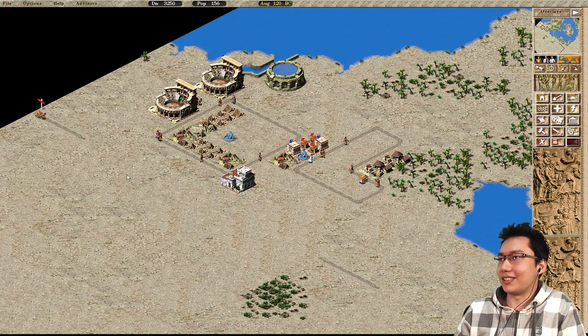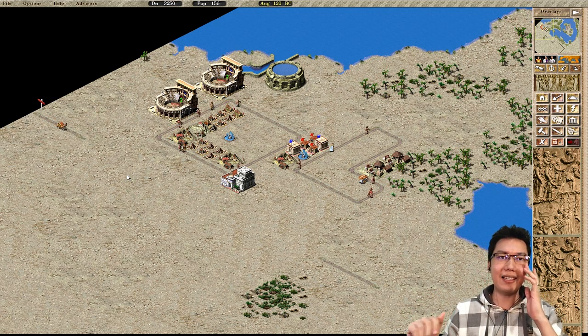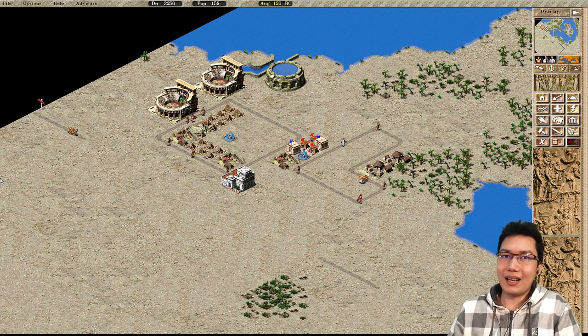Next up: gate houses. Probably the most frequently asked question — point number four: gate houses. What are they for?